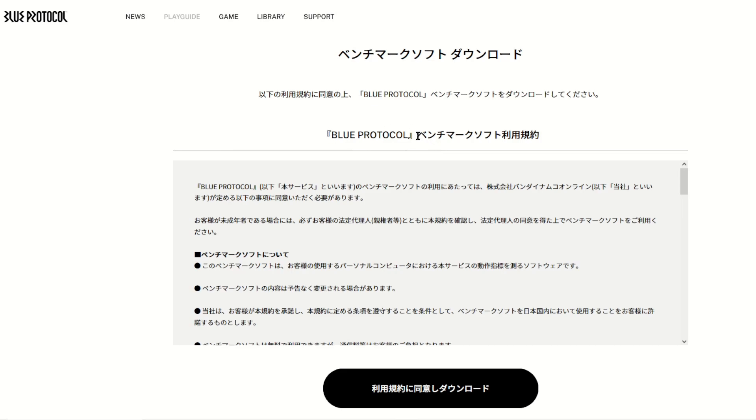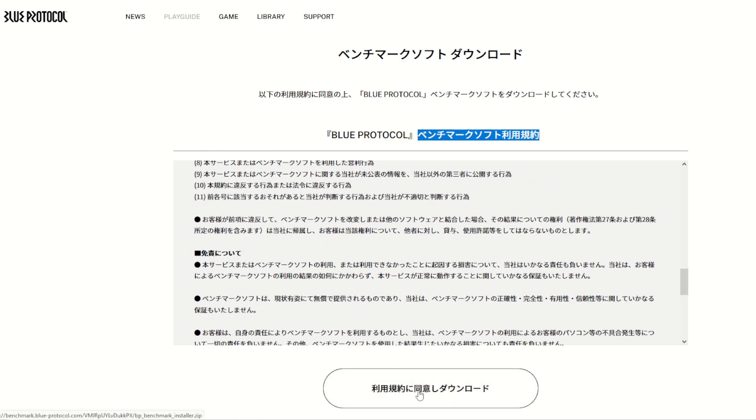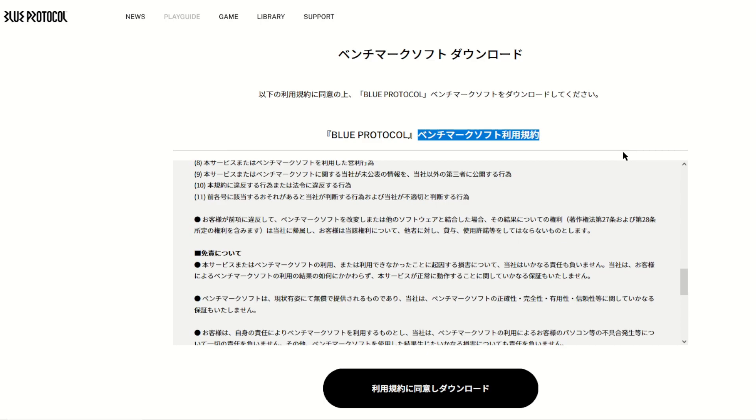You'll be brought to a page which has the terms of service and license agreement. Down here you can click agree and download, which should start automatically, and it will be a zip file which you will need to unpack. From there just run the installer and you should be good to go.